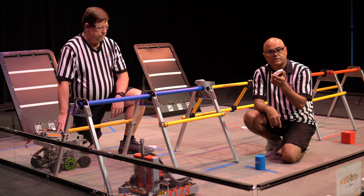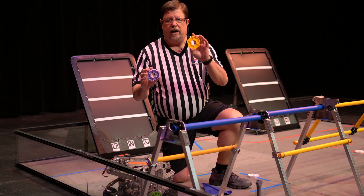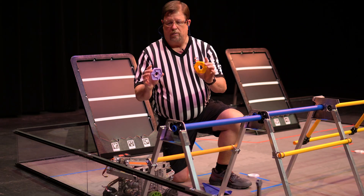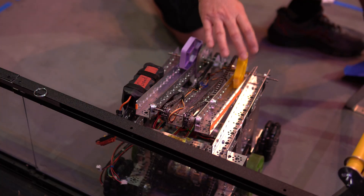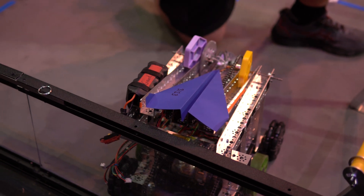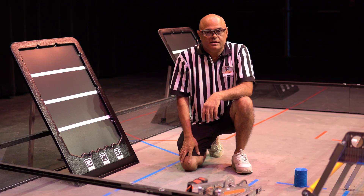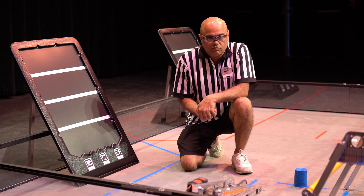The pixel has to go back to pixel storage. One of the last things for pre-match setup is that you can preload either a yellow pixel, a purple pixel, or both onto your robot. In addition, if you have a drone you can preload it onto the robot as well and set that up. You need to do all of this before the field gets frozen.